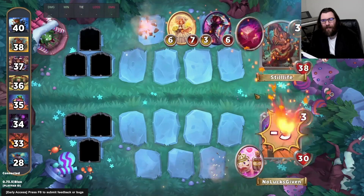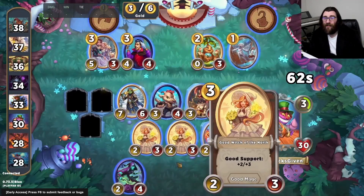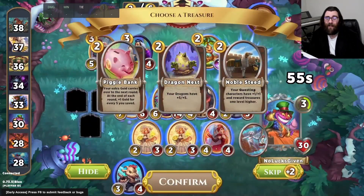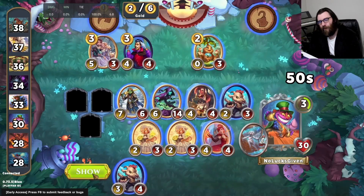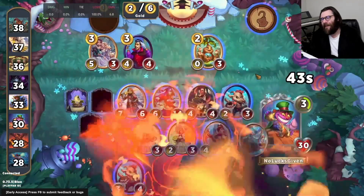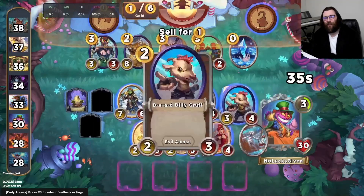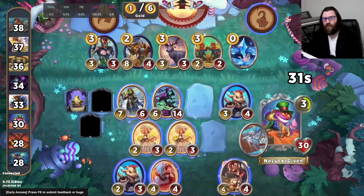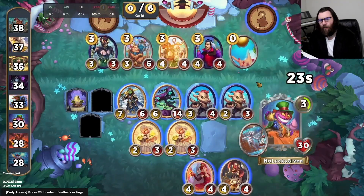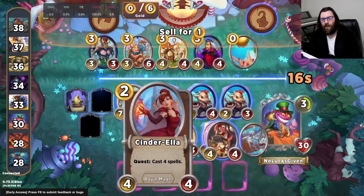It looks like we're going to go down to the Pied Piper — they're pretty strong with the double stag power. This turn I'm going to make one of my evil characters good to flip over Cinderella. We see Dragon's Nest as one of the treasures here. Dragon's Nest can be a really, really sweet treasure: once you hit level 4 it gives you a whole bunch more power on the board. It's a little bit early for it, but we'll still make good use of it.